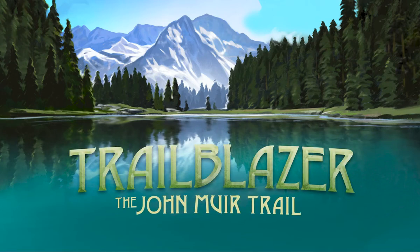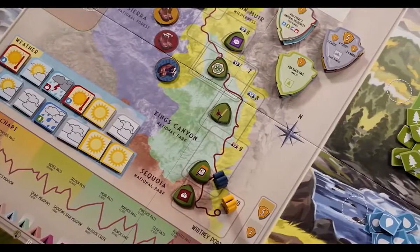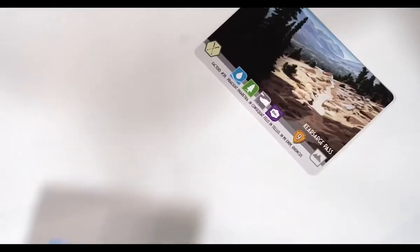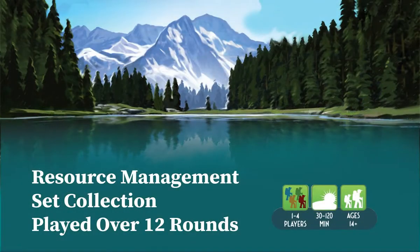Trailblazers gives players the experience of a 12-day hike exploring the John Muir Trail in just about 60 minutes. At its core, this is a resource management game where players need to reach the end of the trail and up the elevation track, while balancing opportunities to take in the scenery and observe the field, which can result in immediate bonuses and lucrative endgame scoring through set collection.